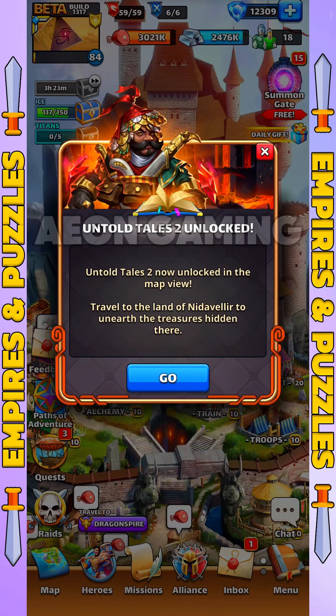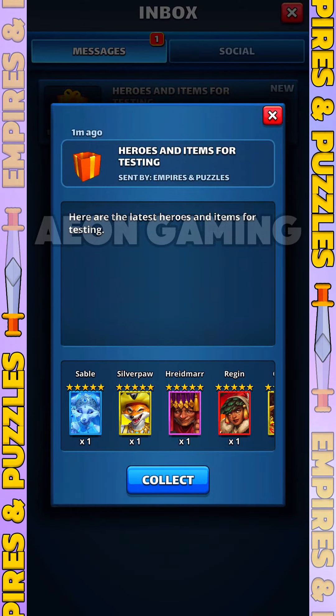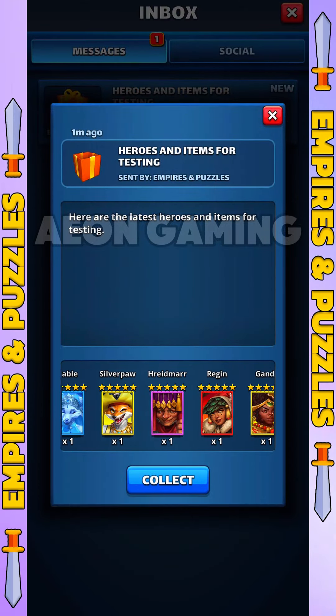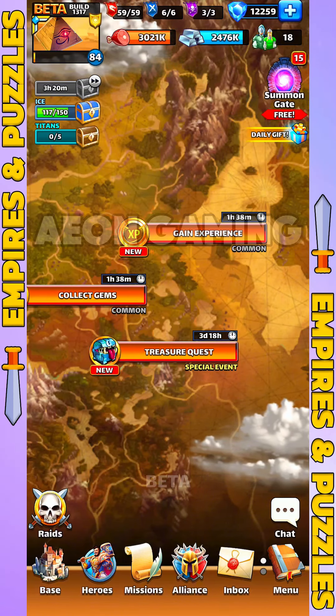Second, namely on the new event Untold Tales 2. Third, revamp and buff hero skills. And fourth, some new heroes. To make it easier for you to check the existing updates, please follow the timestamp that I have provided.